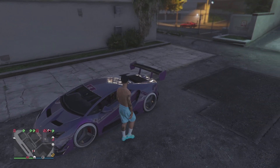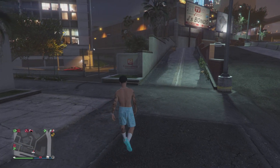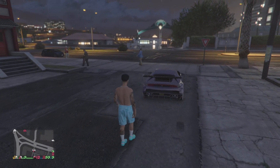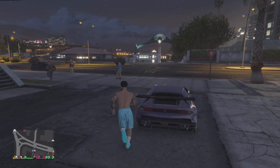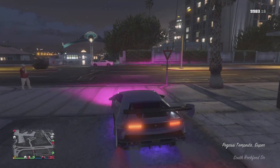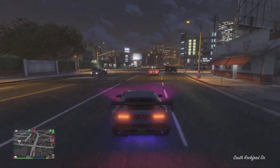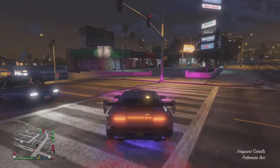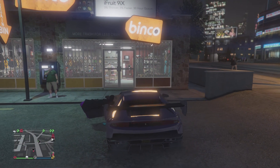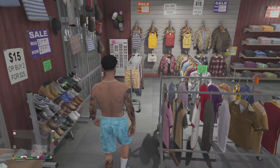What's up guys, back into the video, it's Kyle NGP. Today I'll be making an undercover cop outfit in GTA 5 Online. What you want to do is go to the nearest clothing store. Once you're there, go to pants.